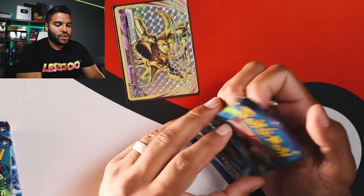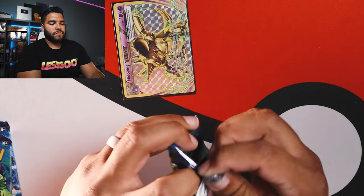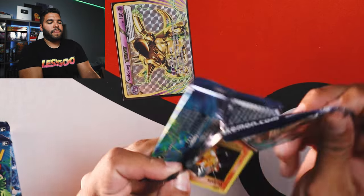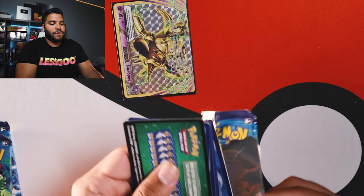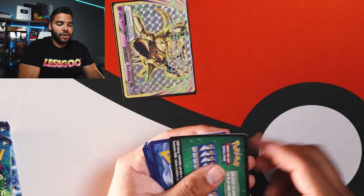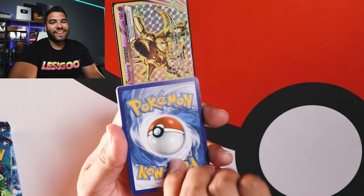Next, we got Mr. Venusaur on this next pack. Let's get it. You already know what I'm trying to look for — I'm trying to get to that good old Charizard. I'm itching for that Charizard again.